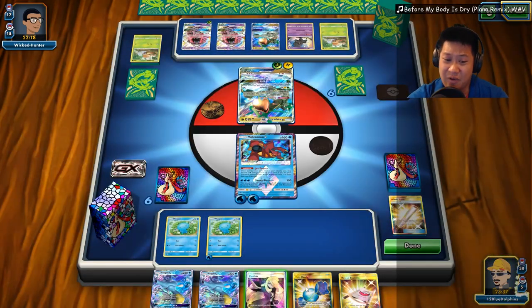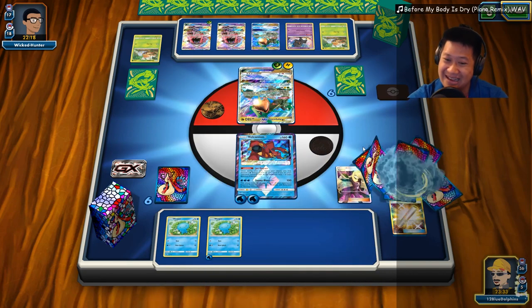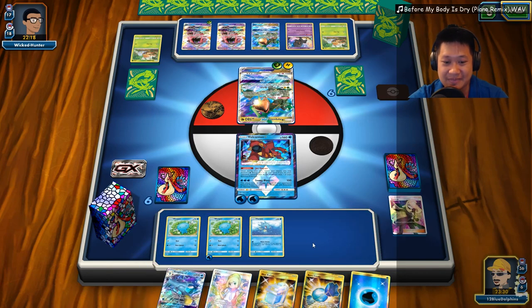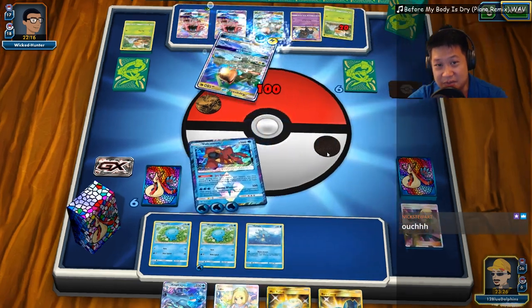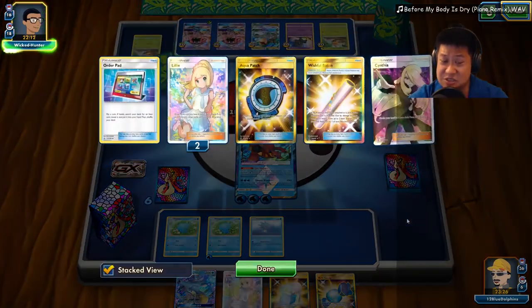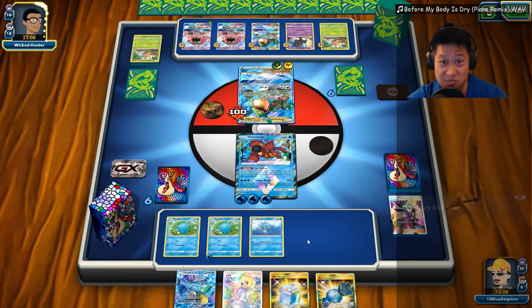Come on — Rare Candy. But none of our horseys are out yet. Where are the horseys? There they are. This is bad but this is all we can do. If he evolves that, I lose all my energies and it's going to be a pain to get those back. In that case, Quagsire you come out. Let's hope things work out.